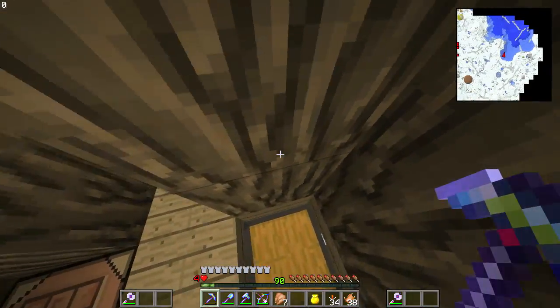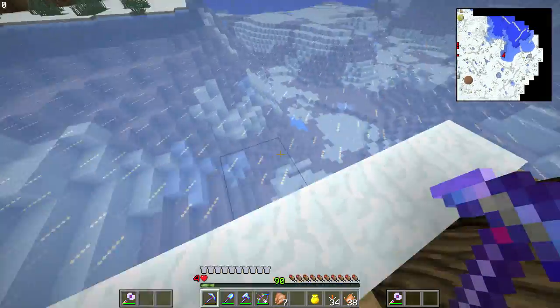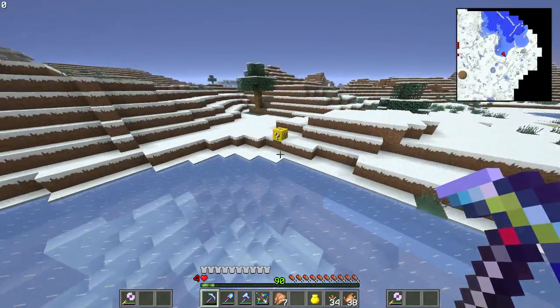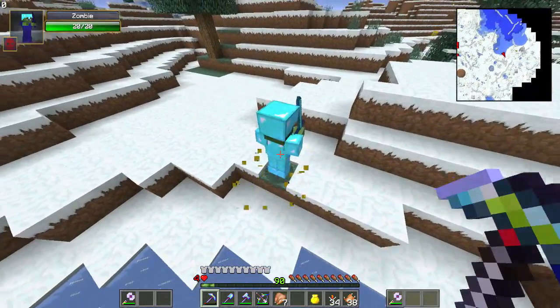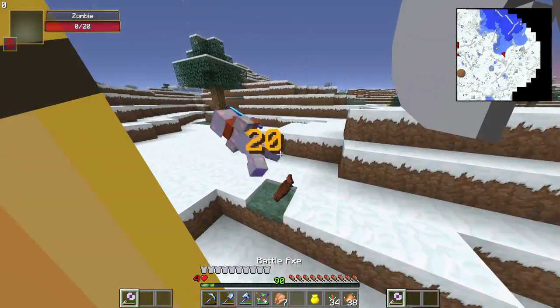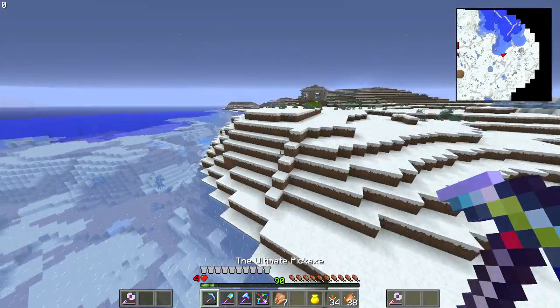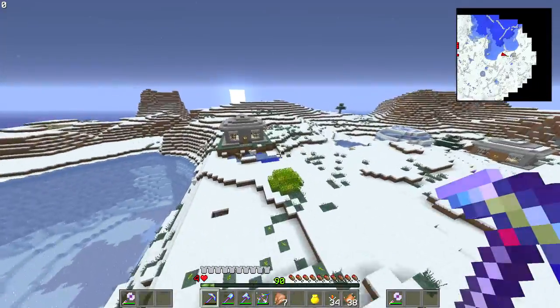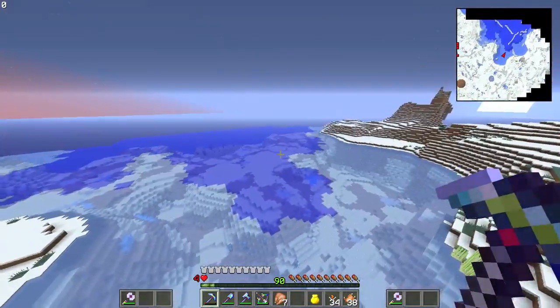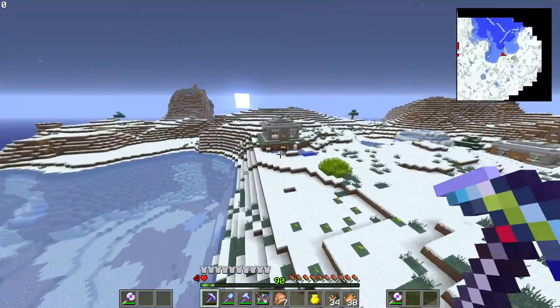Nothing in there — get out! Looks like a fishing hut. Another lucky block! Just a zombie guy — peace out. I guess I'm just gonna keep looking around for it, keep trying to find it. I don't know what we're gonna do but we'll find it — I'm confident.